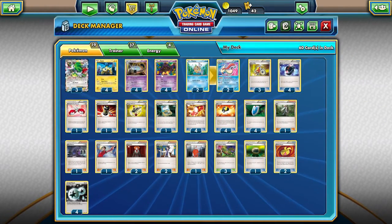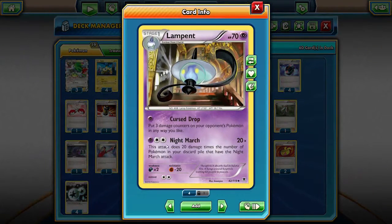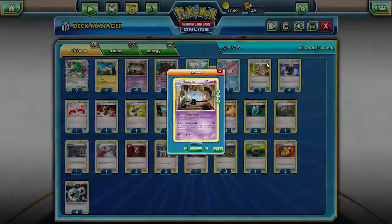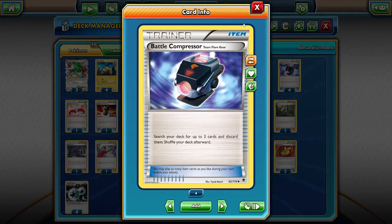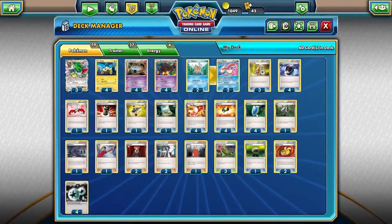So why is Lampent in here? Lampent also has the attack Nightmarch, but it's a Stage 1 Pokemon and you're never going to get it out because you don't play Litwick in this deck. You just want to discard it with cards like Battle Compressor. Battle Compressor is like the most important card in the deck. Without it, it wouldn't run that smoothly. You search for up to three cards and discard them.